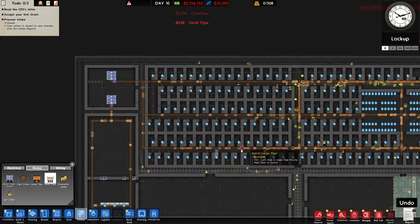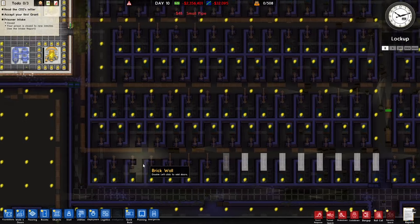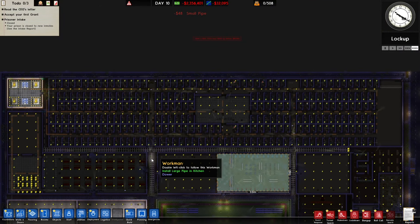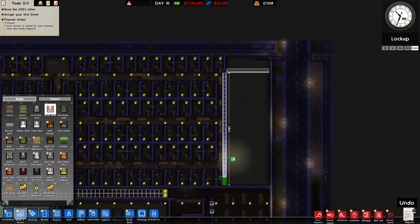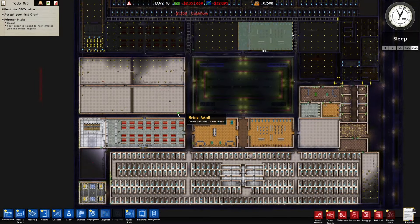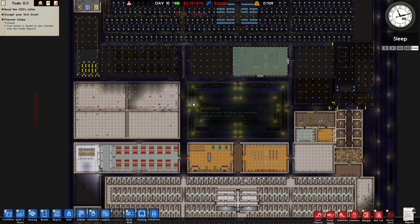Wait, what the heck just happened? Did it just become real? I gotta see this — hold on. Okay, I think that's all done and it looks like it just became real. Holy cow! All right, let me just add this brick wall in here. Now we're just waiting for the other half of the prison to be lit up. Holy cow, this looks good — this looks real good.